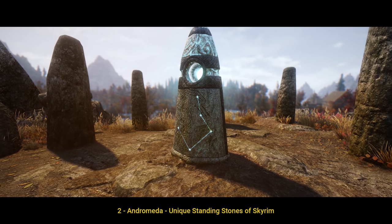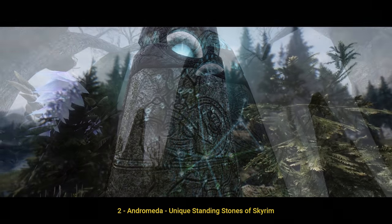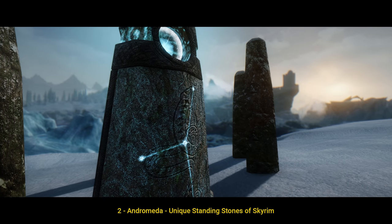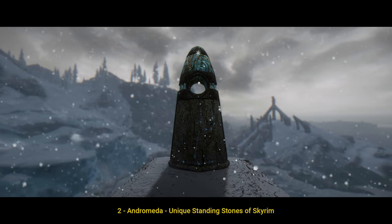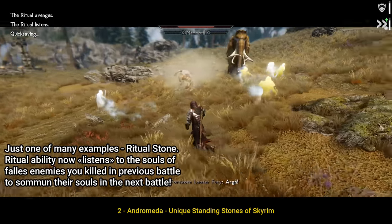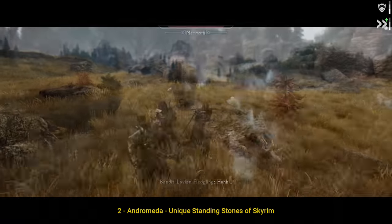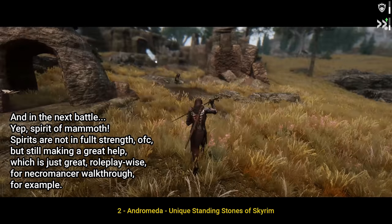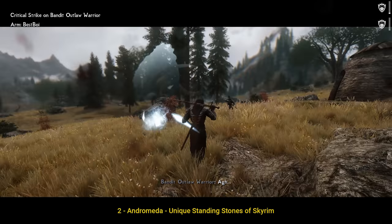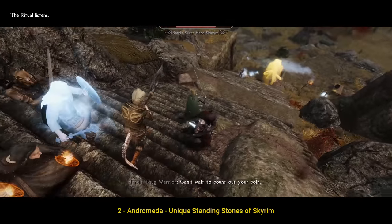Number 2: Andromeda – Unique Standing Stones of Skyrim. Vanilla Standing Stones were, well, let's be honest, most of them were just a bad mess — intended to be mythical, unique additions to your character powers, greatly affecting the roleplay part of the game. Most of them were just giving static, boring numerical bonuses, and sooner or later becoming absolutely useless. No more. Andromeda is a mod from the biggest and most dedicated Skyrim mod author ever — Enai Siaion, author of Ordinator, Apocalypse, and many other mods. Andromeda completely changes all Standing Stones, giving two completely new abilities to each one and a new greater power as well. All new abilities are not only lore-friendly and immersive but even more lore-friendly in most cases than in the original game. Andromeda gives a really unique touch to your game, deeply immerses roleplay, and adds amazing depth and new variations to your character builds.